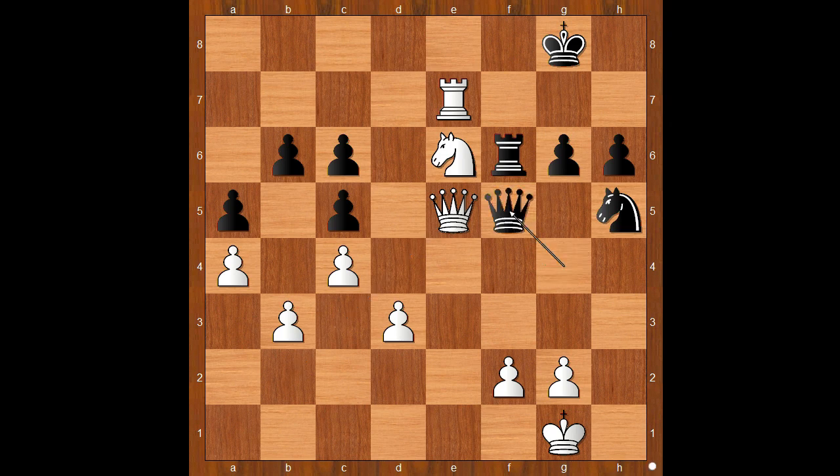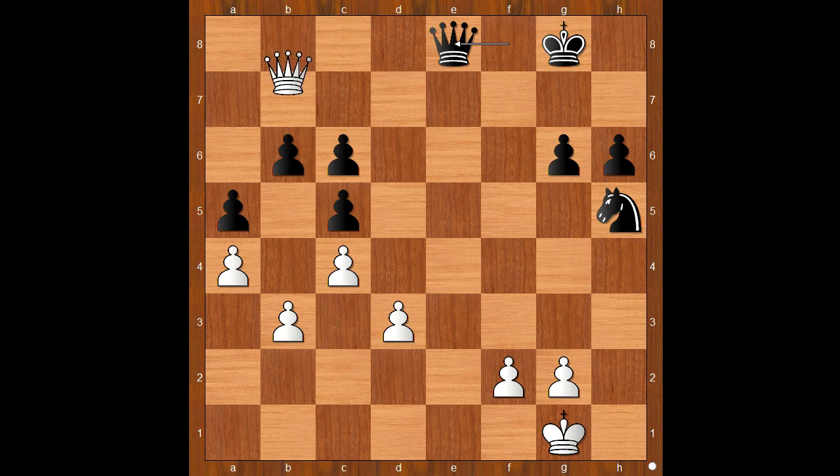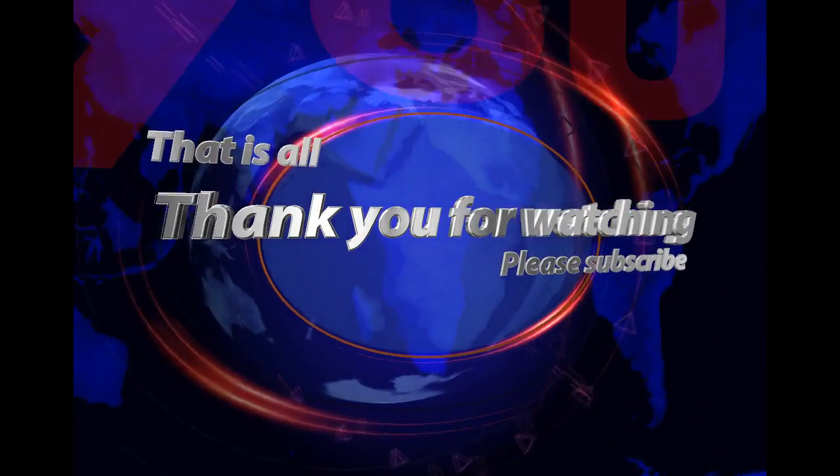White plays the move that made Black resign: queen to e5. One line goes - queen to f5, queen to b8 check, rook to f8, knight takes rook, queen takes knight, rook to e8, queen takes rook, and then white plays the obvious queen takes queen check. Amazingly, both players missed the move knight to e2 check. Back to move 27 - what do you think of this move?